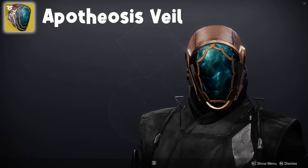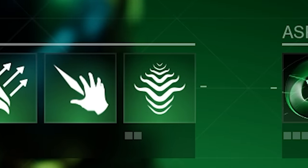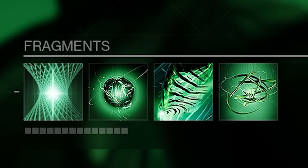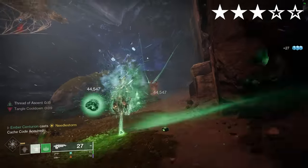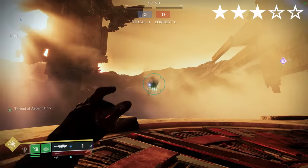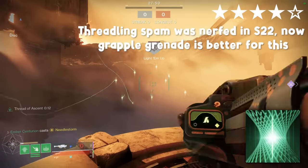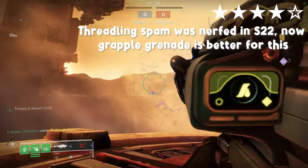Apotheosis Veil. I've gone with Strand since Needle Storm is a burst super. Use Threadling grenades alongside the Wanderer and Weaver's Call aspects with Thread of Ascent, Generation, Evolution and Continuity. Popping your super will regen your health as well as your melee, Rift and Grenade energy, which can be quite nice during the Threadling grenade reload spam Strand Warlock thing. Basically you throw Threadling grenades to reload your rocket and deal damage to refund your grenade, though there are better pairings for this combo.